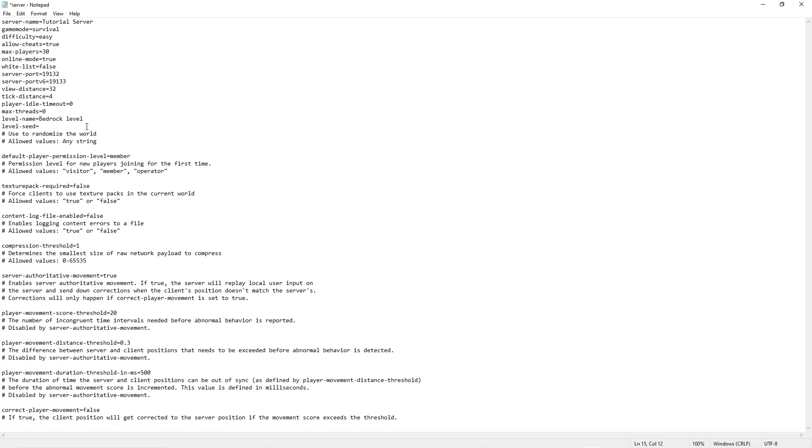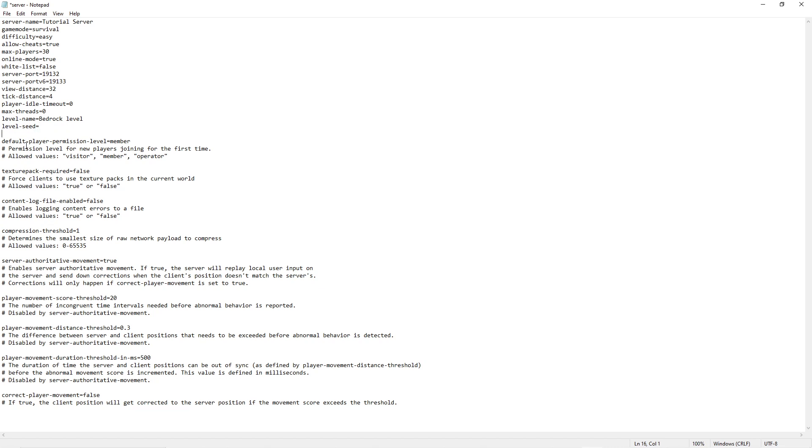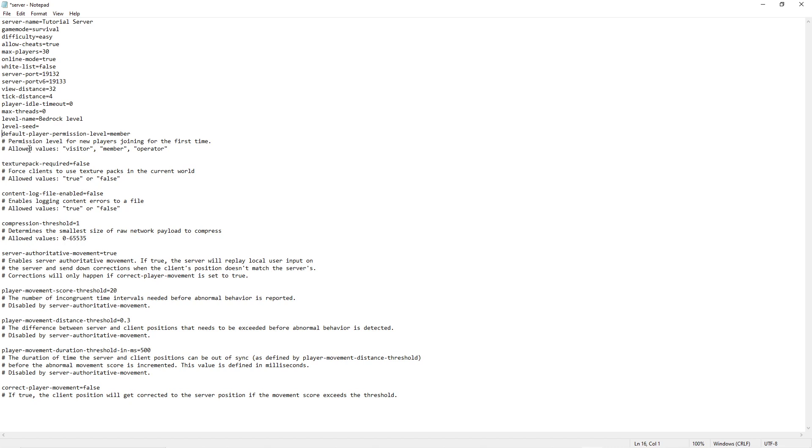Now there is the level seed. You can put whatever you want in there — any string, meaning basically any letter or number. You can also leave it blank for a randomized world. I tend to like leaving it blank to randomize worlds, although if you're going to have multiple worlds in your server you probably do want to keep it blank, because if you have a seed in there you'll have to change it every time you create a new world since it's used at every world generation.